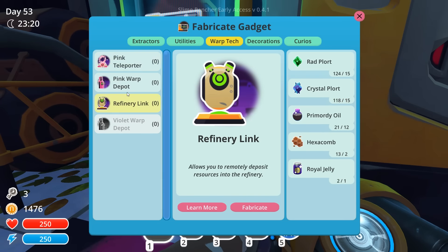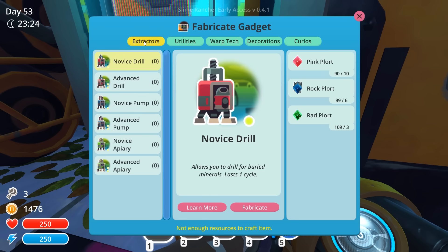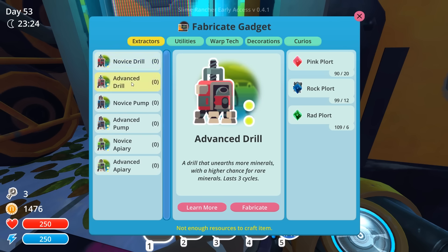The refinery link allows us to remotely deposit resources into our refinery. It would be really handy in situations where I'm consistently dropping extractors in the moss blanket or the indigo quarry - this way I wouldn't have to run all the way back. I want to make a couple of these; it looks like we can make two, which is handy because I wanted two. I need some more primordial oil though. I also did want to pick up a couple more drills to drop those down.